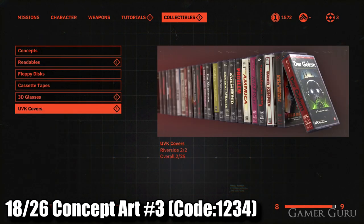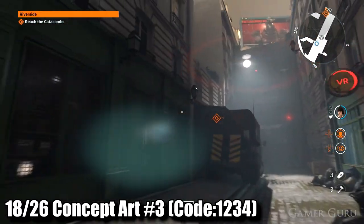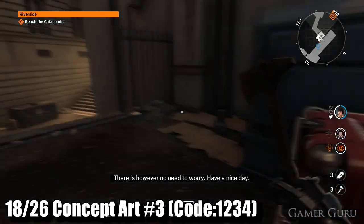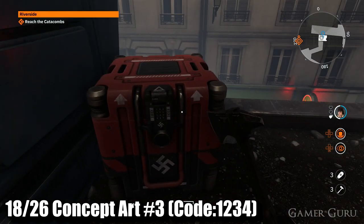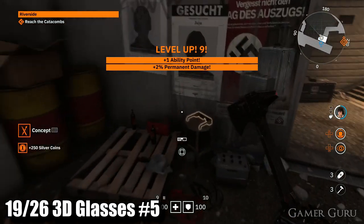Jump back down from the roof and continue to the end of this hallway, then jump on the back of this truck to access the higher platform. Here we can find our third concept red box — the password is 1234 to open it, giving us concept number three. Immediately behind it, before we go through the hallway, we can also find 3D glasses number five.